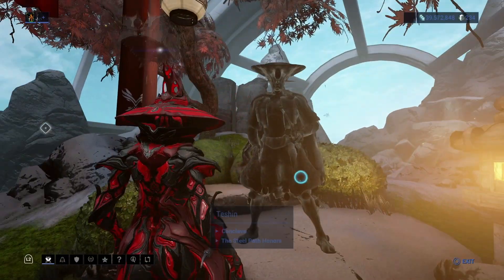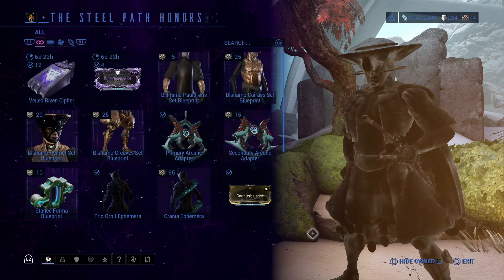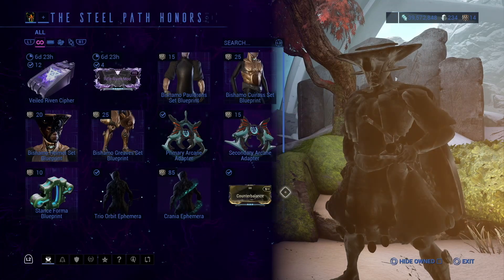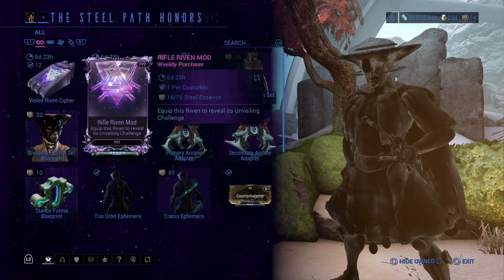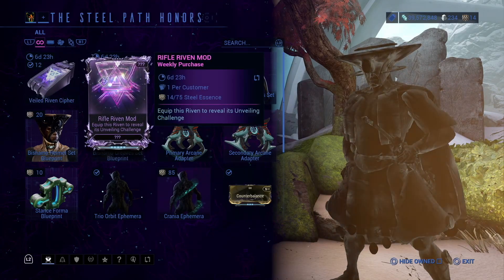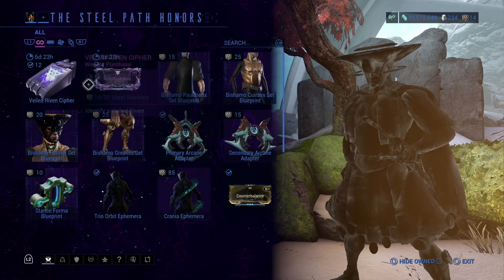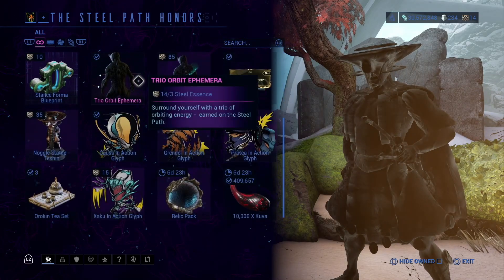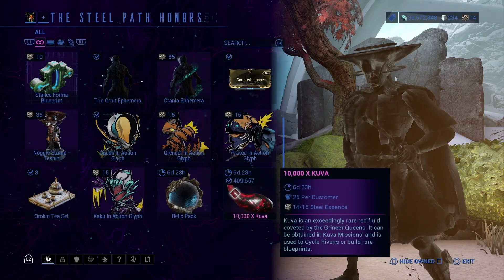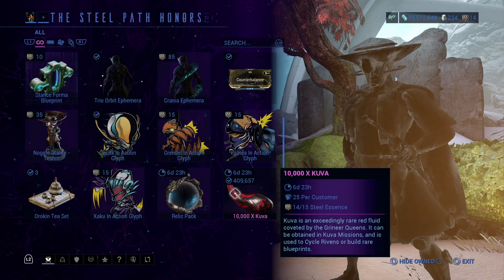Now let's see what Hologram Teshin has to offer. This option might not be available to you if you don't have the Steel Path unlocked — I have a whole video explaining how to unlock it, link in the description below. He always has the Veiled Riven Cipher, but only once per week. This week he also has the Rifle Riven mod for 75 Steel Essence. I used to farm Steel Essence all the time, but I ended up spending it all on Relics for Wisp Prime, which I still think was worth every single Steel Essence.